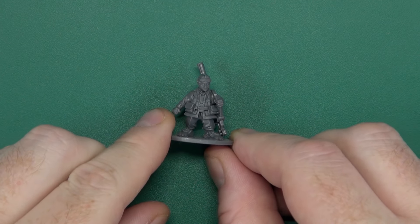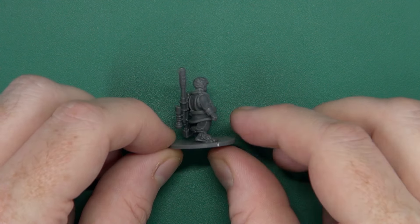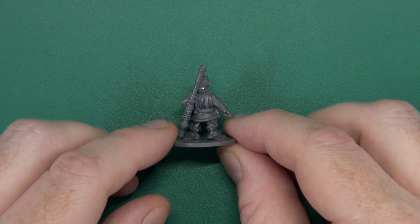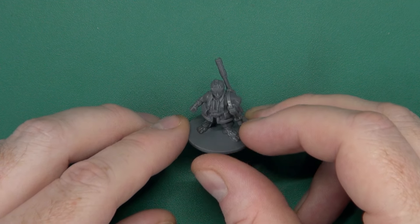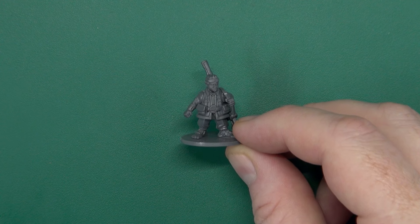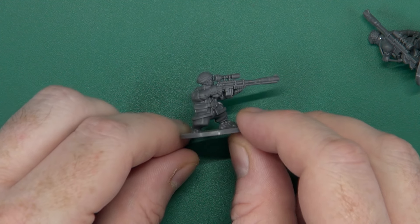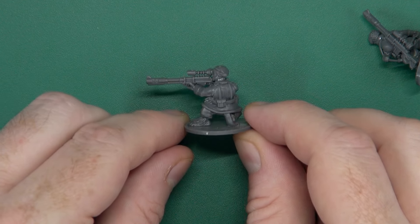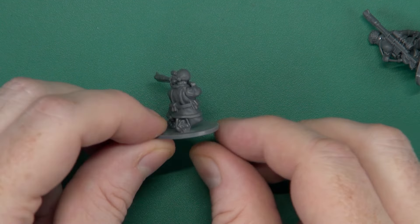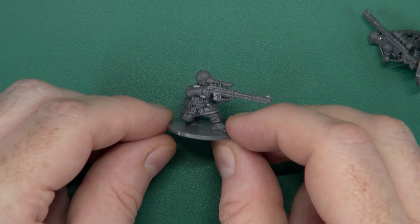Looking at some of the built versions, starting off with the sniper rifles — builds are very easy, just arms on. There's a nice chunky level of detail on the webbing. When it comes to painting it should be relatively easy. I would suggest fitting the arms first before you try and add any additional equipment — grenades, pouches, machete, whatever it happens to be. I do like the little kneeling fellow.